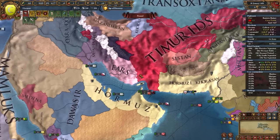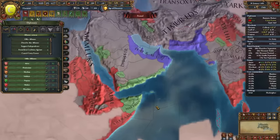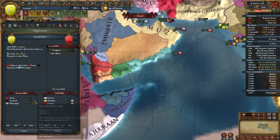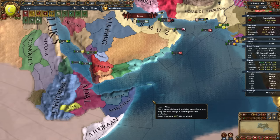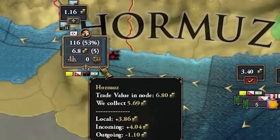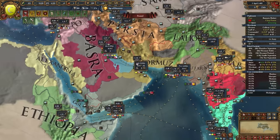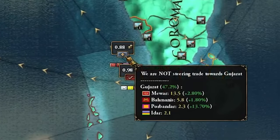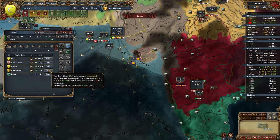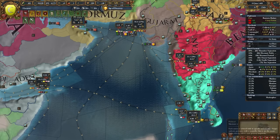If only I could figure out how to reach the Timurid lands. I could call in the Mamluks, but I want at least one more ally. Alternatively I could just attack Malwa directly — the Timurids may not join in time. I'll add more territory to our trade company and we've bumped our trade node up to almost 7 ducats, which isn't bad considering it started around 2.3 ducats. I'm sending the navy to protect trade in Coromandel to push more money into our trade node.